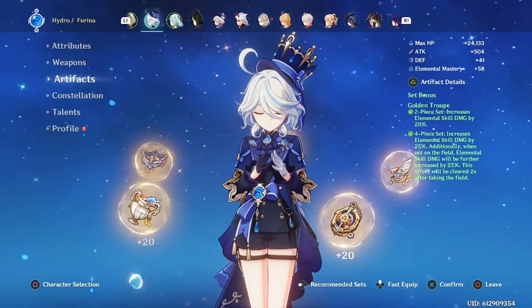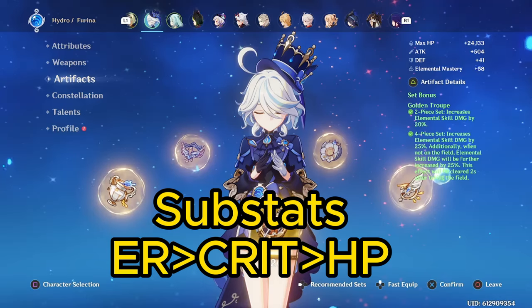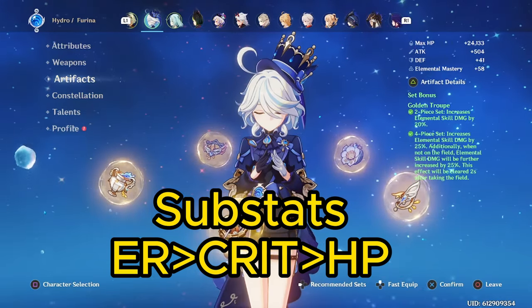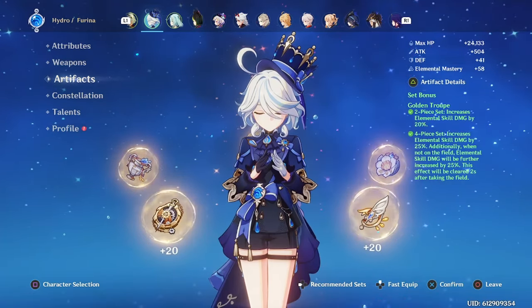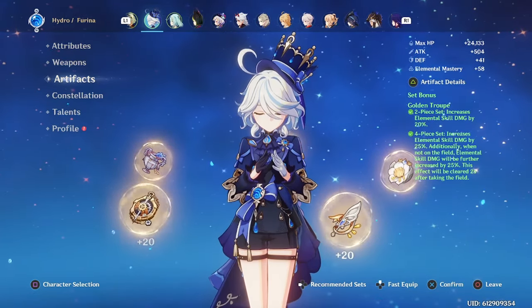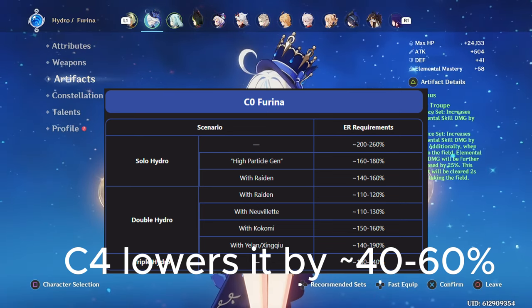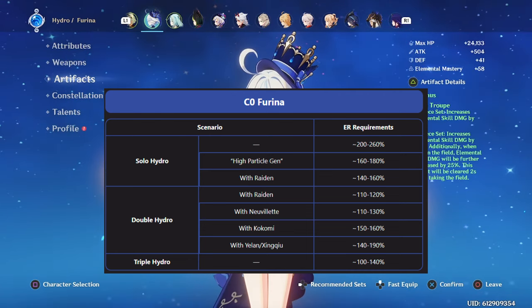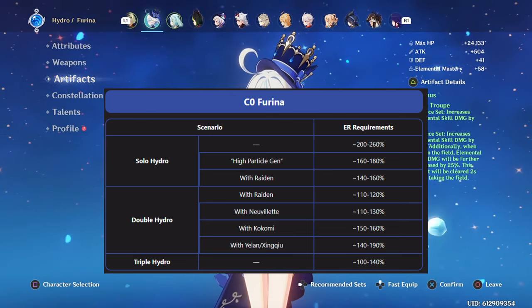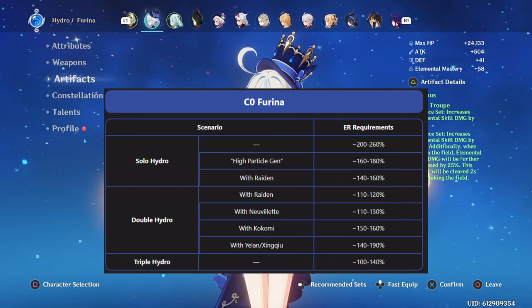For the substats, prioritize ER until you hit your ER requirements for your team, then focus on Crit with HP substats also being fine to pick up as well. For those energy requirements, they vary heavily from team to team. Here is a table with ideal ranges of ER to aim for in some different scenarios, but do keep in mind that these are just sample ranges, so I would highly recommend calculating the energy requirements in your specific team with an energy recharge calculator.